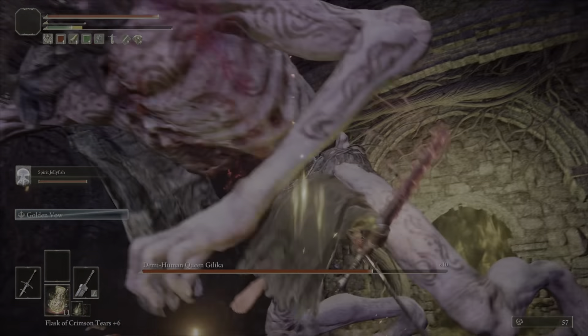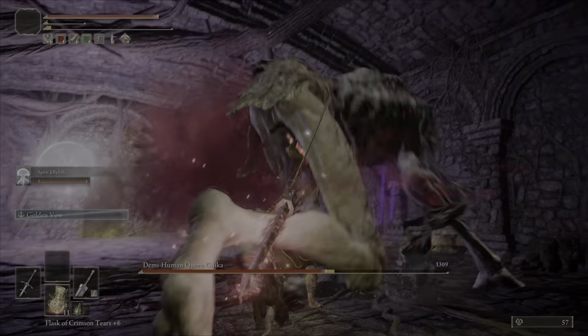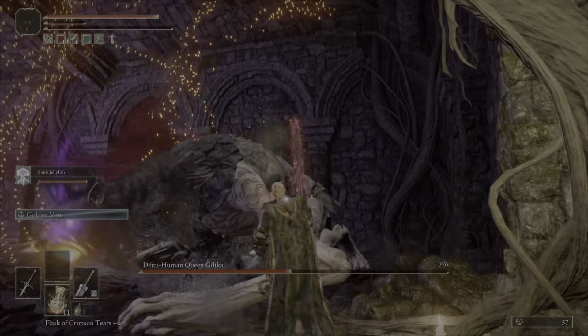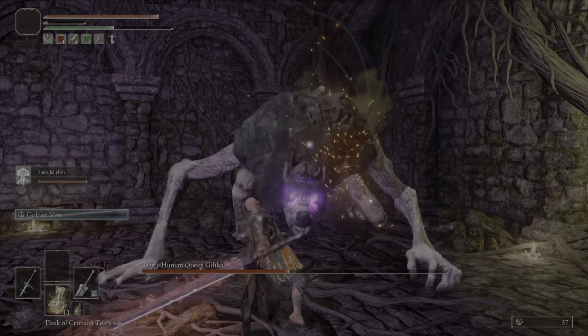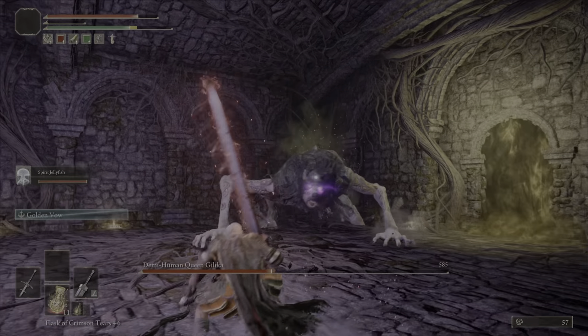Just literally run forward, jump and smash. Stay as close to its butt or between its legs — that seems to be the strategy. Just get as close to it as you can, and keep doing jump attacks, because you do a tonne of damage.